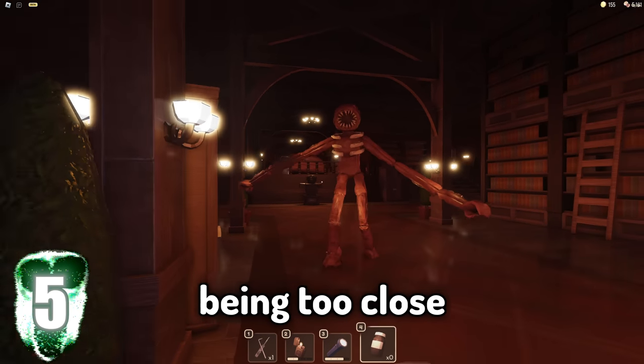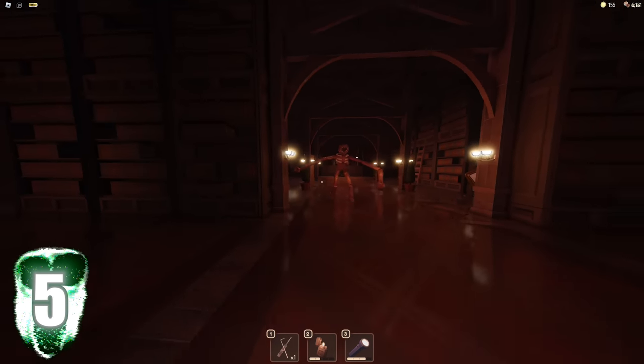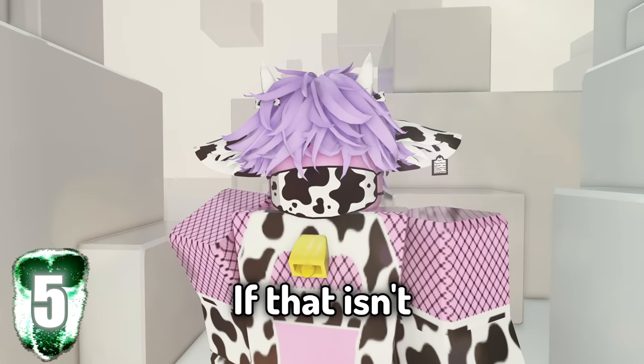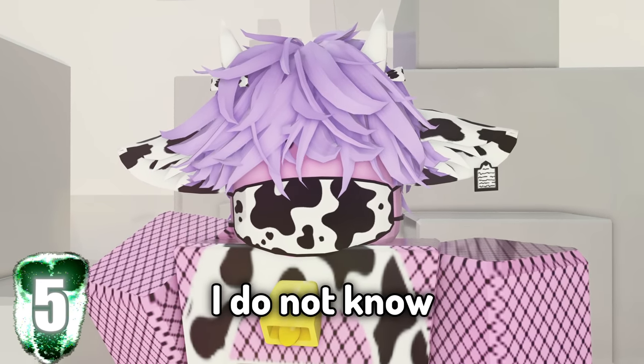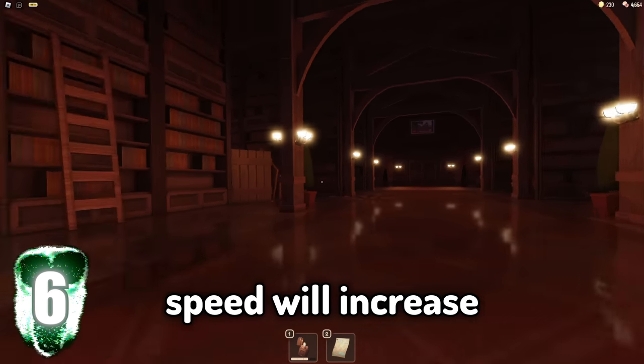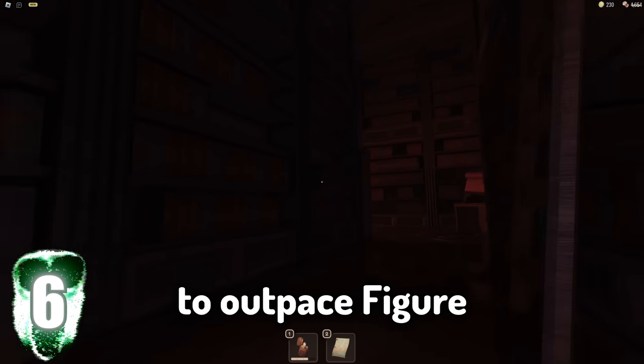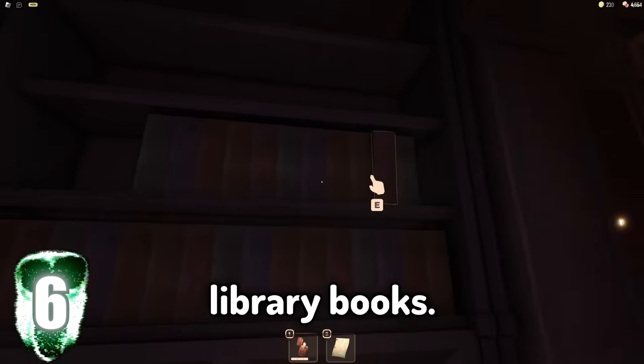Fact number five. Being too close to the figure will actually alert it to the player's position, because the figure can actually hear your heartbeat. If that isn't superhero hearing, I do not know what is. Fact number six. The figure's walk speed will increase the more library books the player has collected. It's possible to outpace the figure when you have collected no library books.